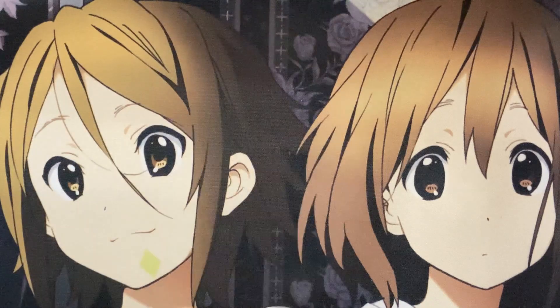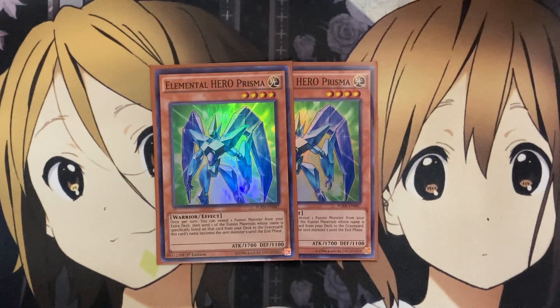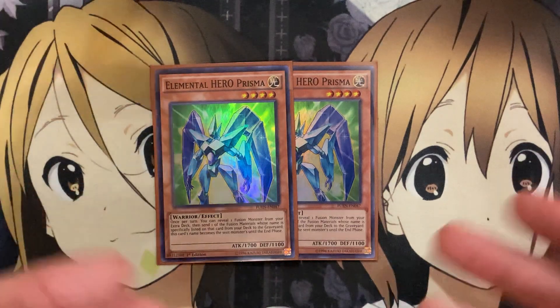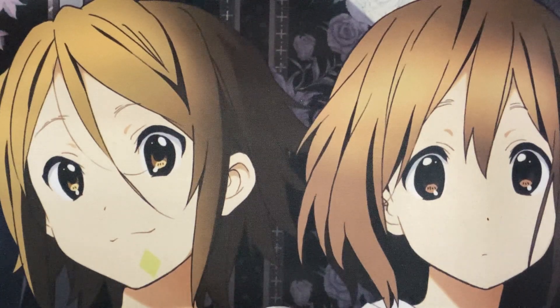To finish off the monsters, I decided to go with Elemental Hero Prisma. Once per turn, you can reveal one fusion monster from your extra deck, then send one of the specifically listed fusion materials from your deck to the graveyard, and this card's name becomes that sent monster until the end phase. Your main play is for Multiple Piece Golem — sending either Big Piece Golem or Medium Piece Golem. This sets them up in the graveyard to summon back out, and Prisma copies that name so you can use the other golem in hand for the fusion play. Prisma is also searchable with Reinforcement of the Army since it's a warrior monster.